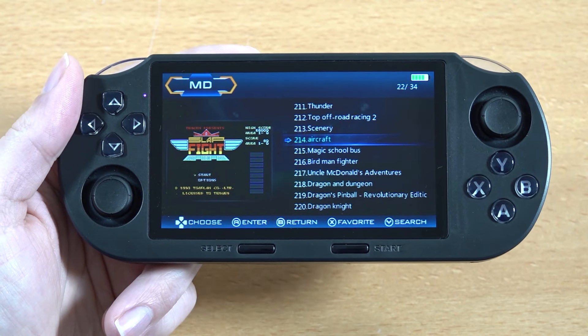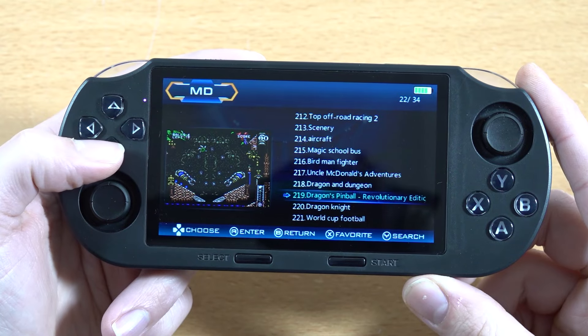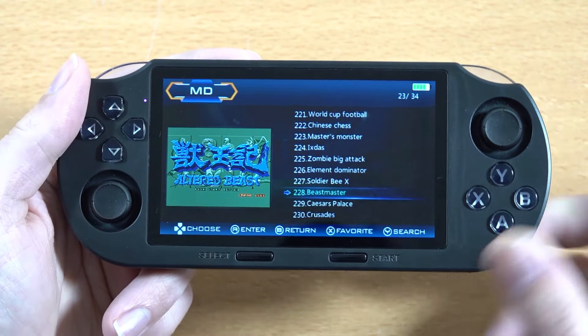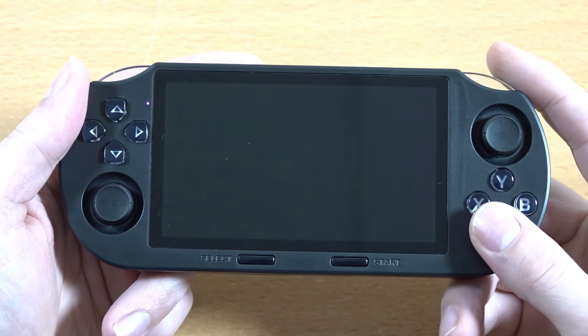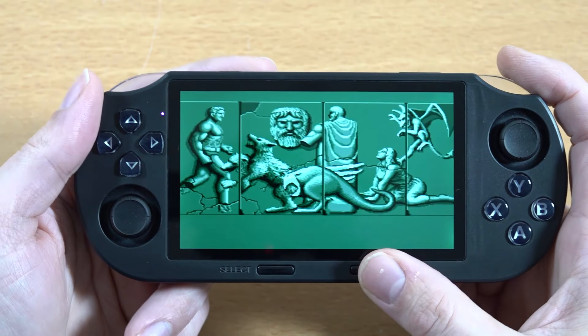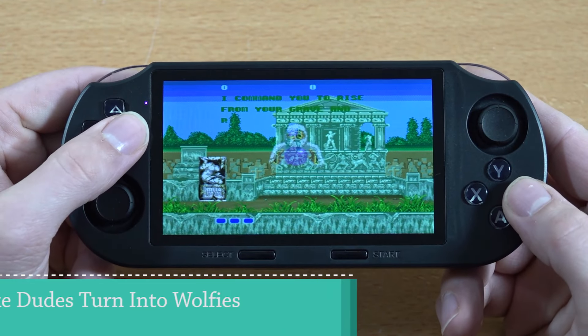One of the things I really hate about these devices is when they put a game list on here and it has problems with alphabetical order. It's one huge mess, and I hate it. We do have a search option, which is cool, but it's still a mess. Let's get into some emulation of the Sega Genesis — that seems to be working all fine so far.